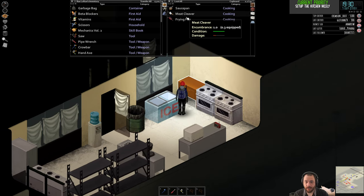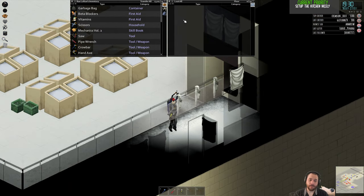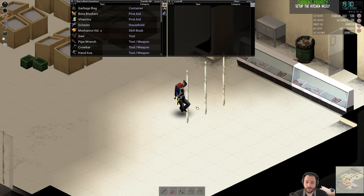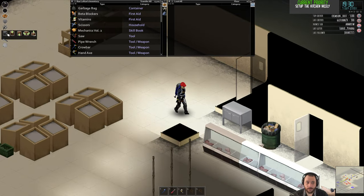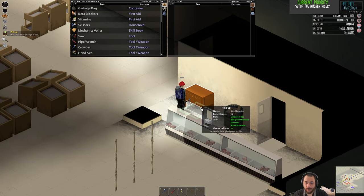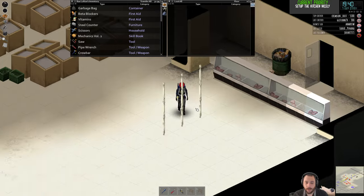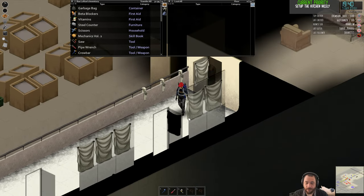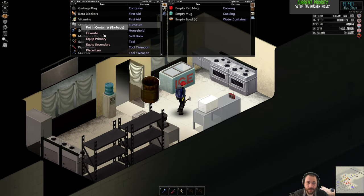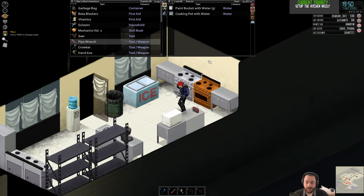The saucepan, the meat cleaver, the frying pan — all that stuff can be put in there. The way Project Zomboid treats things like can openers, saucepans, frying pans, and knives is: when you use one, you'll grab it from the shelf, and when you're done you'll automatically put it away. So it's really convenient to have it right where you're going to be cooking. If I wanted to slice up ham or a watermelon, I can do it without having a knife on me, and then it gets put back.